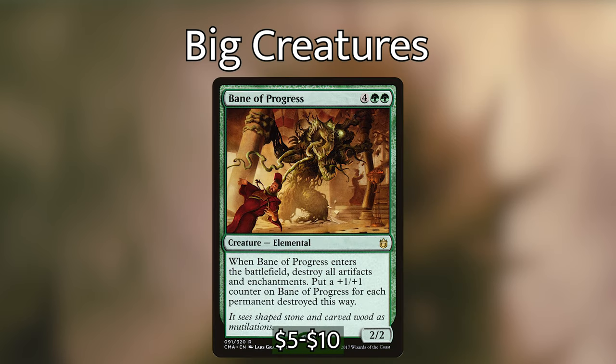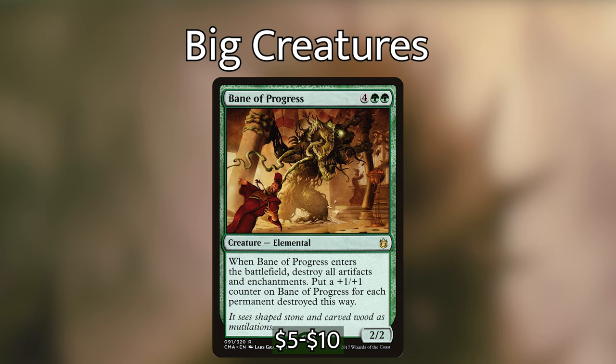Bane of Progress is four green green for a 2/2 elemental. When it enters the battlefield, destroy all artifacts and enchantments and put a +1/+1 counter on Bane of Progress for each permanent destroyed this way. We can fight two bullies with one stick by taking out our opponents' pesky artifacts and enchantments. It does take out our enchantments as well, however it can come in as a 6/6 to a 10/10 depending on how many we destroy, then we use Halana and Elena to ramp and take out a creature.